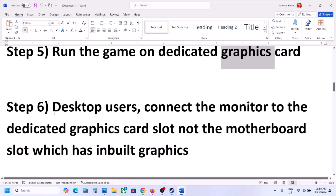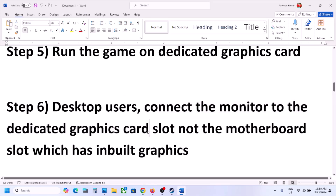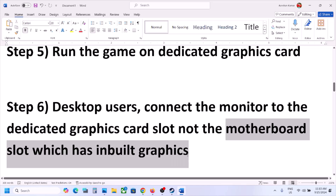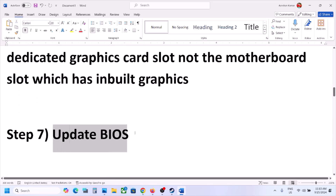For desktop users, make sure that you connect your monitor to the dedicated graphics card. Connect your HDMI or display cable to the graphics card slot, not the motherboard slot. If your computer has dual graphics — one Intel and one AMD or Nvidia — the motherboard slot belongs to the Intel GPU, so connect to the dedicated card slot instead, then launch the game.